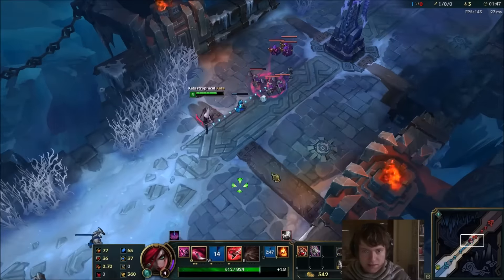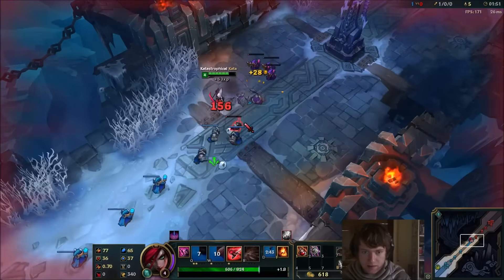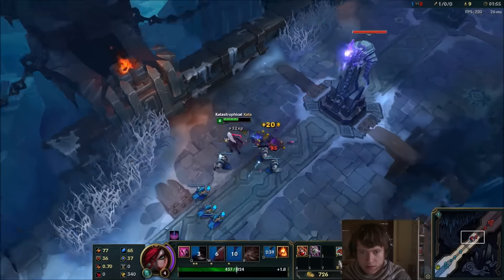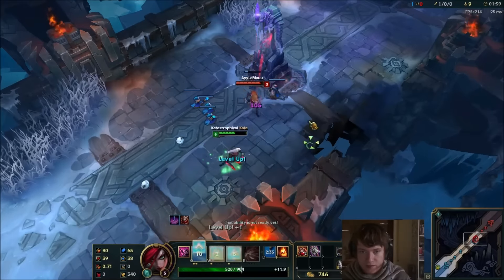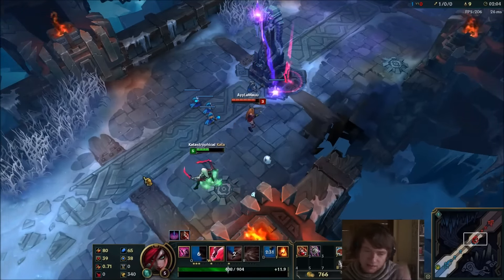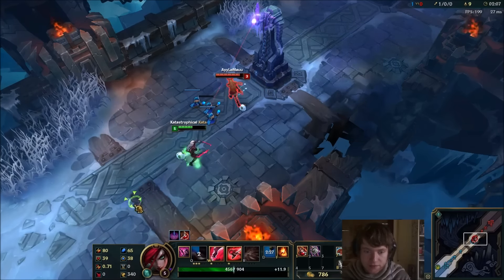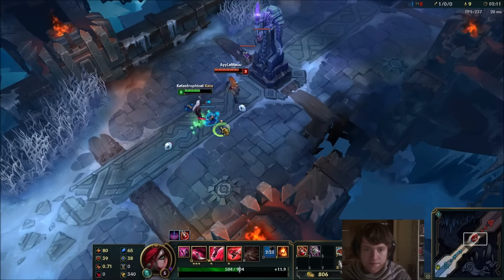So the different scenarios are: I EW you and auto-attack and proc the dagger and everything and you run away — what I do then is I jump into this Q dagger behind you with my E and kill you because I get another E reset, I can ignite you and everything. If you run towards me, I just start auto-attacking you.